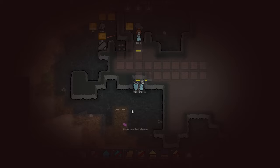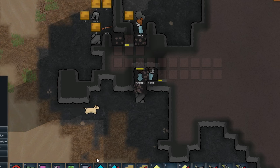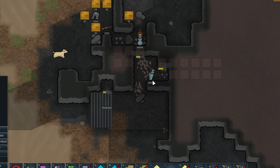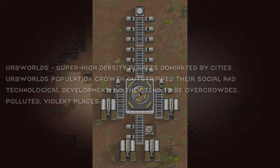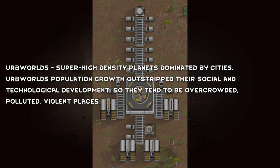This xenotype has expanded from their mother tunnels and rules many confined spaces in the universe. They can be found underground on many planets, but also crammed into salvaged low-tech spacecraft in huge numbers. Some colonies on Urbworlds are said to host billions of these dark, damp, docile dwellers.